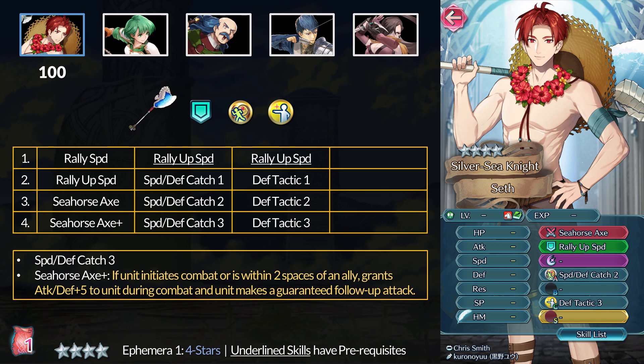Finally, Seth has the Seahorse Axe Plus: if the unit initiates combat or is near two allies, you get plus 5 attack and defense and a free Brave attack. Despite the Arcane Downfall Axe existing, the Seahorse Axe still stands out as a top-tier inheritable. That free Brave attack carries a lot of weight for slow and fast units — no Quick Riposte needed for slow users, and fast units like Seth himself can use the free Brave to cancel out Brave denial. Great for offense and defensive builds. The Seahorse Axe is great, at least until another Arcane Axe knocks it off.